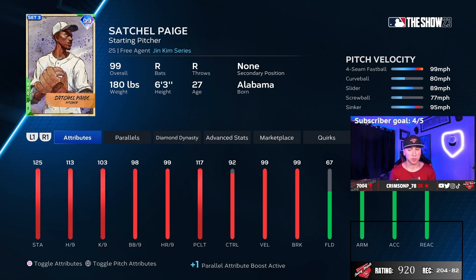The big key I'm excited for is his pitch speed difference. Fastball is 99, curveball is at 80 miles an hour — that's crazy — slider is 89, and screwball at 77. Unbelievable crazy speed difference. His sinker is at 95. He has pretty good control with his fastball; curveball, slider, screwball and sinker are the only pitches that are kind of iffy on control.